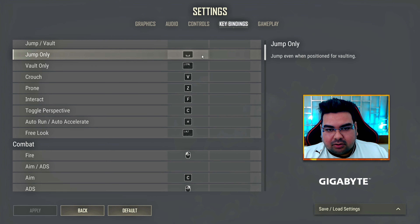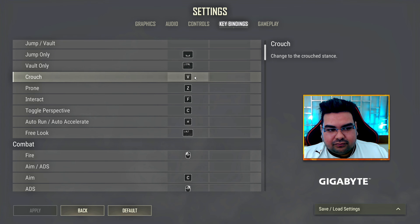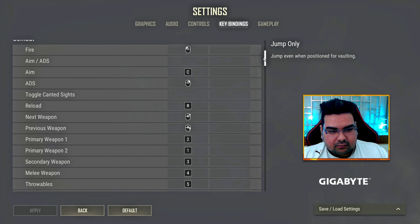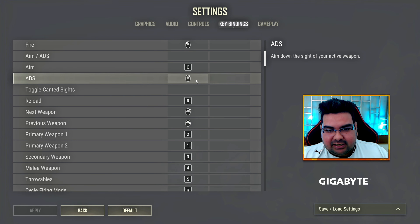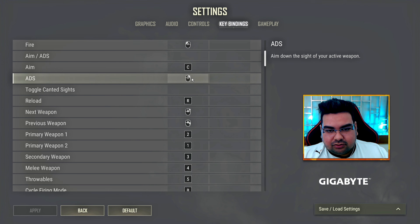For key bindings, make sure to keep jump on Space, vault on Left Control, and crouch on V. Make sure to separate aim and ADS. If your crouch is on V, keep aim on C and ADS on right click.